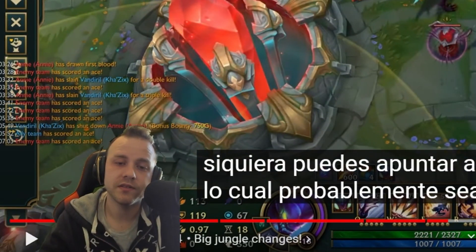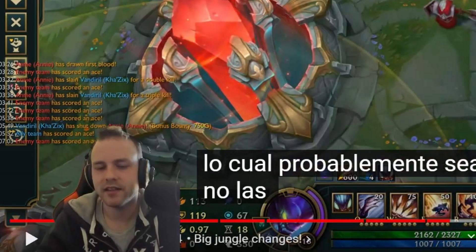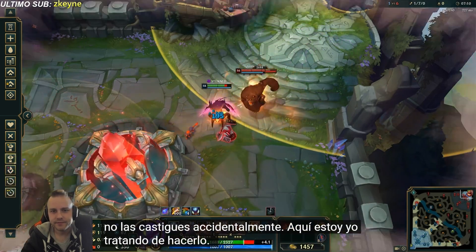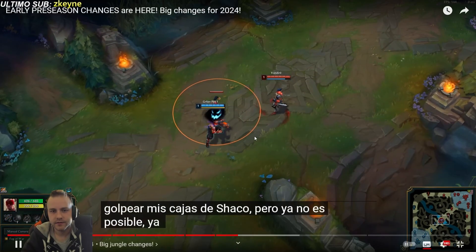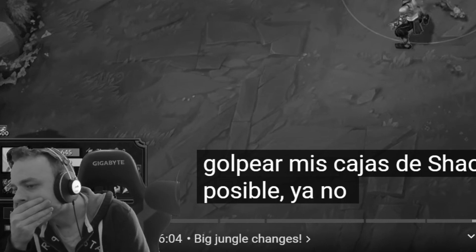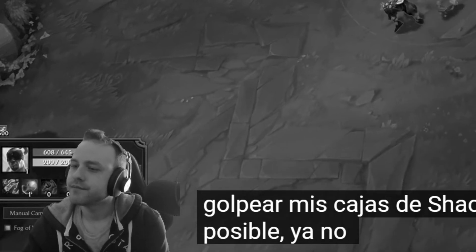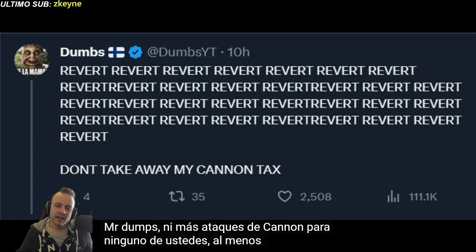It's notable because there are many combos that can be done by smiting first and then using Lee Sin's Q after. You're essentially removing a mechanic from the game. You can't smite Shaco boxes either. Here is me trying to smite critters, and here in this clip Lee Sin tried really hard to smite my Shaco boxes, but it's not possible anymore. You can no longer smite minions as well, so no more cannon tags for any of you — at least not with Smite.